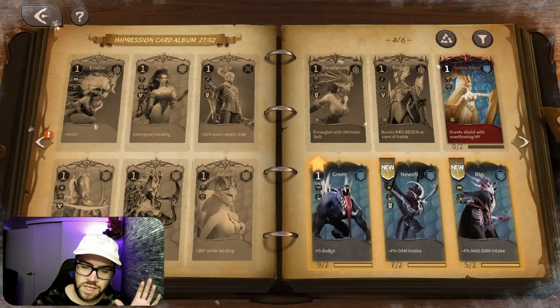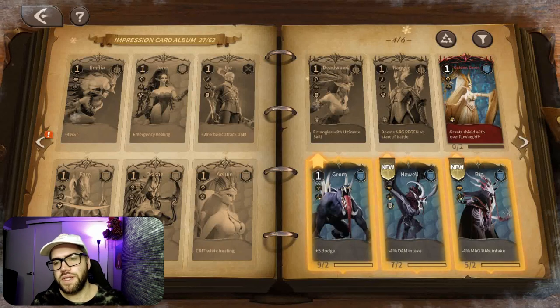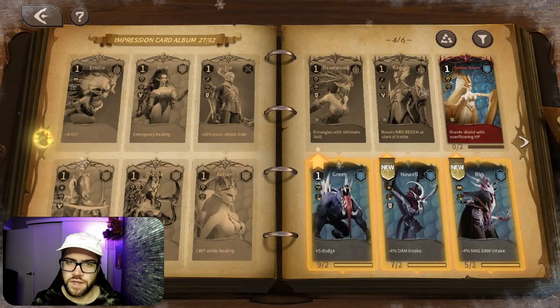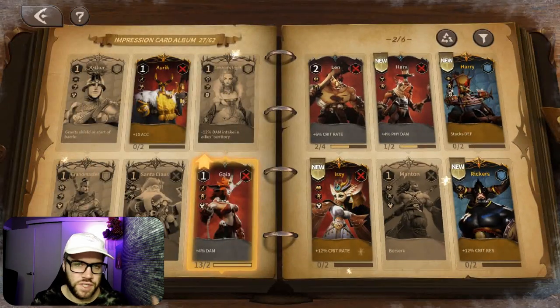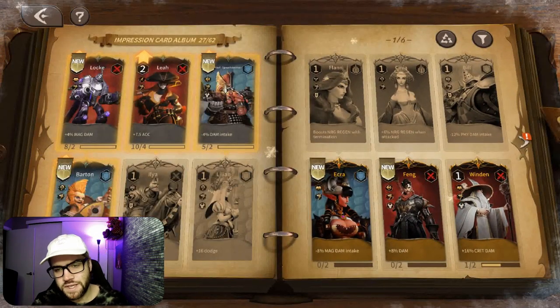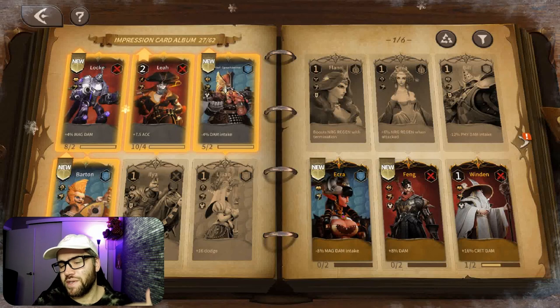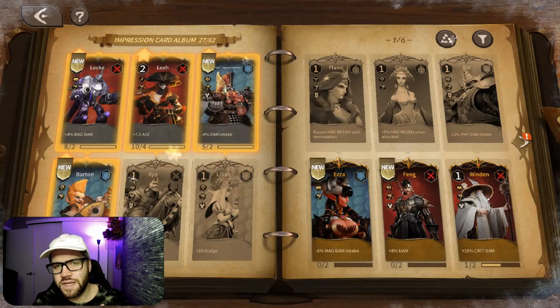There is a total of 62 cards and they vary in rarity. You have your common, which is the gray, your uncommon, which is gold, and then your rare, which is the red. All cards can be leveled up to level five. After level five, you can recycle it for 50 dust. As of right now, for the common cards it's 50 dust — very little. One card pull is 500, so that's a bit of a yikes moment right there.